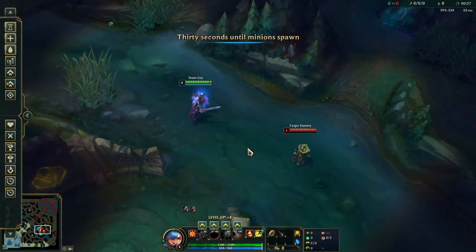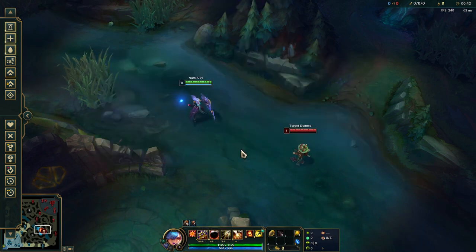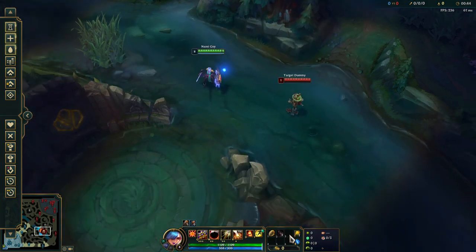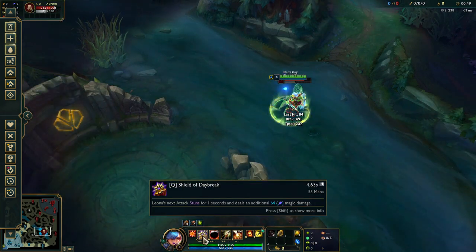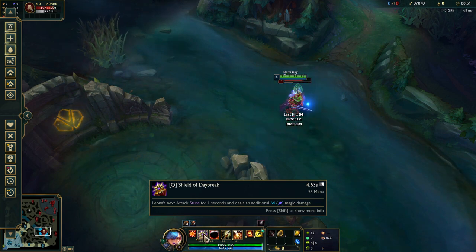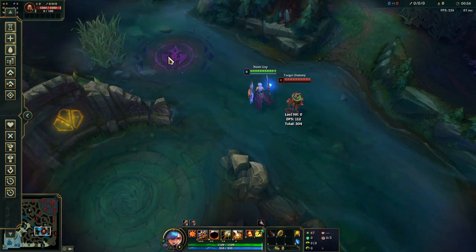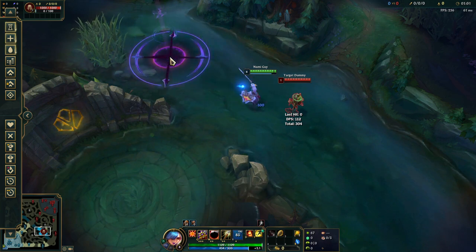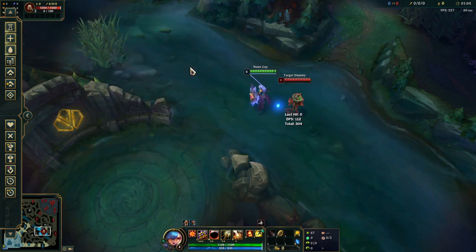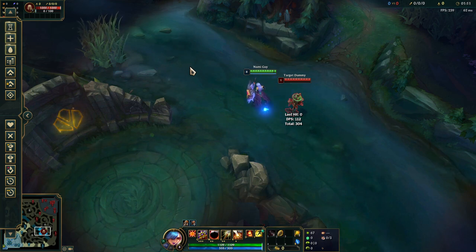Let's talk about the basics of Leona. As we talked about before, her CC landing is pretty low on duration — one second stun. Her ultimate has its own animation where your character must lift up before the spell fully casts and goes off. The most important and fundamental combo you will ever need to know on this champion is how to lock someone down so they can't dodge CC. A lot of times they'll be spamming either their dash or flash — we want to make sure they can never do that.